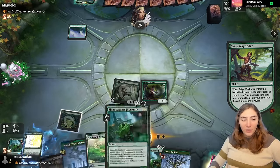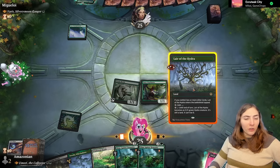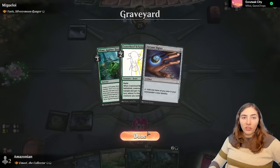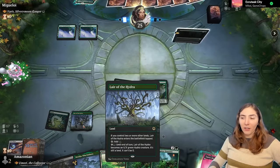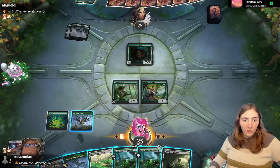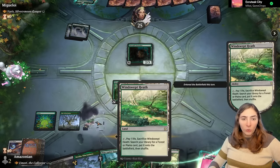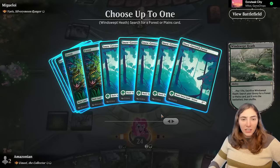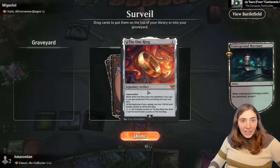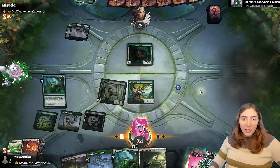We did end up putting some slimes in the graveyard. Playing Lair of the Hydra — I was going to use Windswept Heath to get the Surveil Land, but this works fine. Intrepid Outlander: that's a creature that ventures into the dungeon. Before playing any slimes or oozes, we use Windswept Heath to grab the Surveil Land, see what we get on top of our deck — it's the One Ring, we'll keep it there. And I will cast Slime Against Humanity!